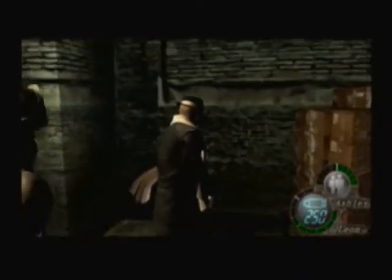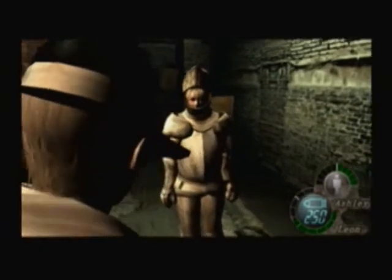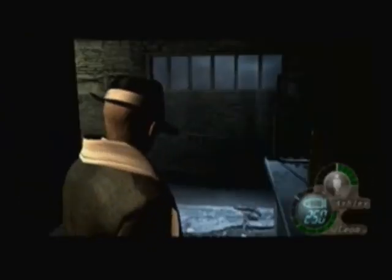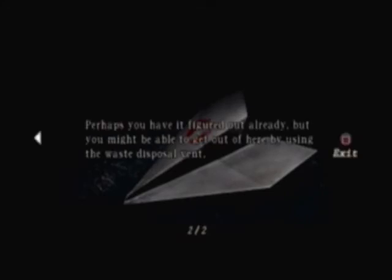If you got Ashley with her normal costume — leave her here. You don't want her to follow you out or else she could die, and that would be bad. And here's a lovely paper airplane letter from Ada — you can tell by the lipstick markings. Read this, it's short.